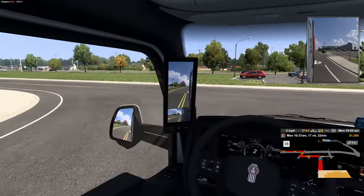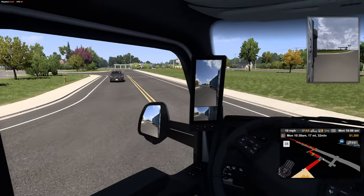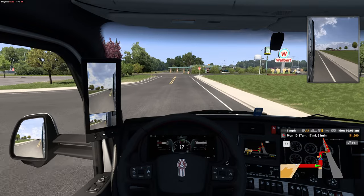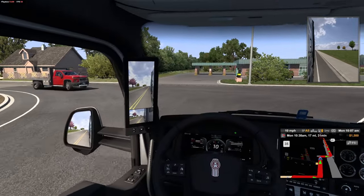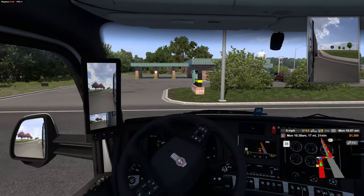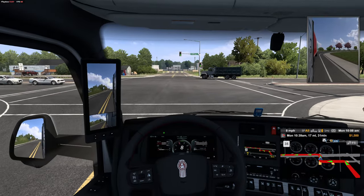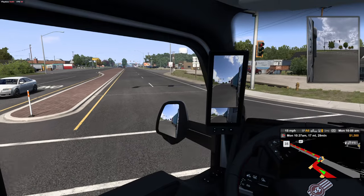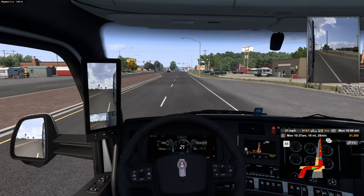Let's see — I need a gap in traffic. Get our indicator on and we're gonna go. Sorry there, didn't want to cut out in front of you, but I had to. My bad. That's where we just got our trailer from. That's a nice flatbed truck there. We have 17 miles, 30 minutes to get there — that's not gonna be too bad. We are going to make this turn here. Nobody's coming, we're good. I will see you guys when we are almost there.